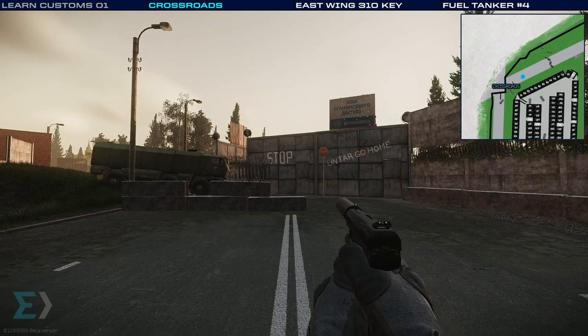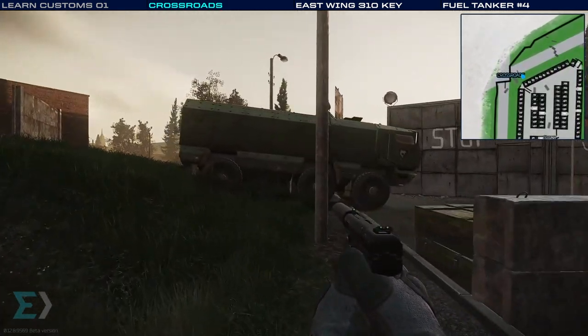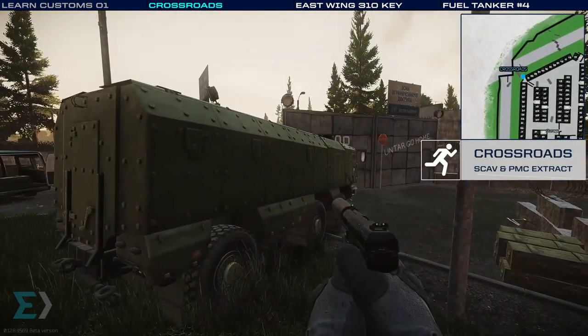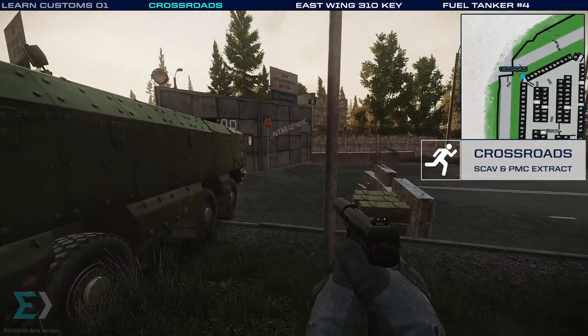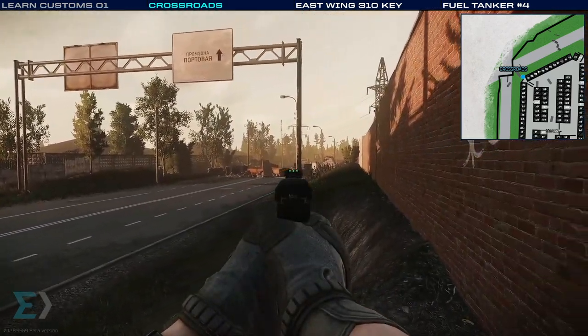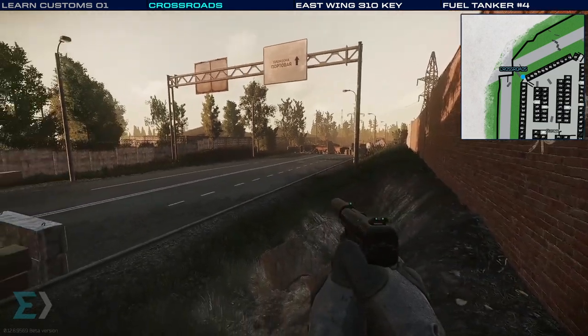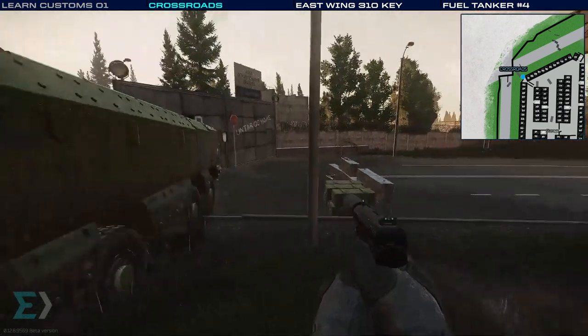And here we are at Crossroads. This is the first of the locations we'll be checking out, and at each one I'll slow down and display some extra information in the top right. Crossroads is connected to the main road of Customs. If we keep following it all the way down and across the main bridge, it will take us to the other side of the map.